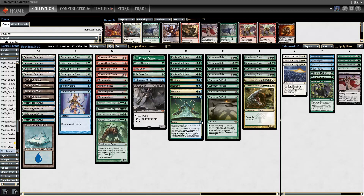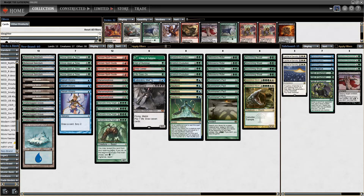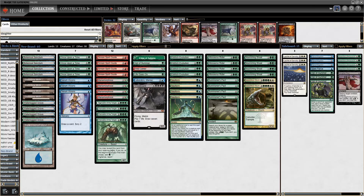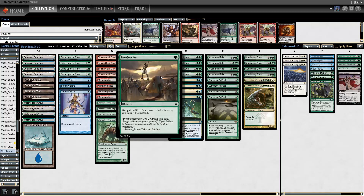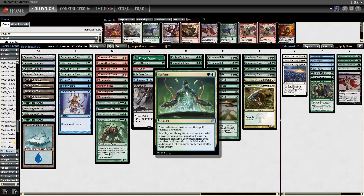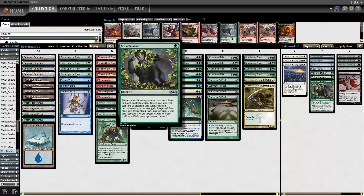You cast Allosaurus Rider by exiling two green cards, then cast an early Neoform or Eldritch Evolution to turn it into Griselbrand. You draw a bunch of cards off Griselbrand, use Nourishing Shoal to exile Autochthon Wurm or Chancellor of the Tangle to gain life, continue drawing, and eventually cast Laboratory Maniac off Simian Spirit Guides and Mana Morphose, then deck yourself.